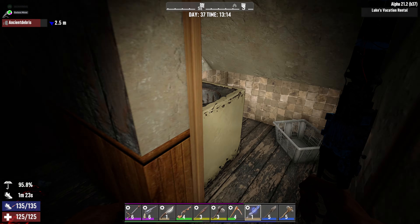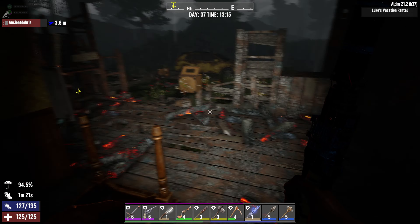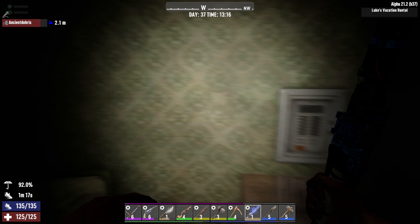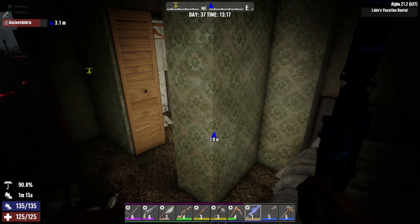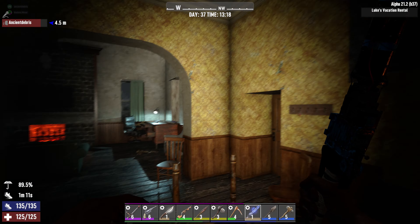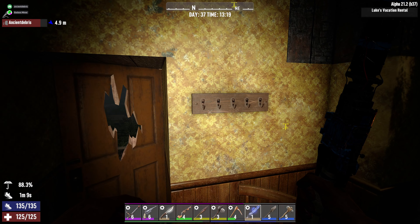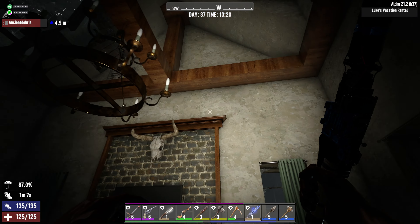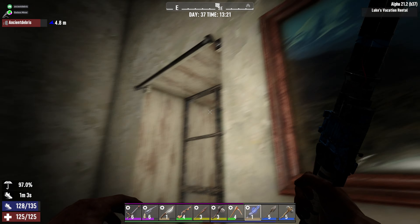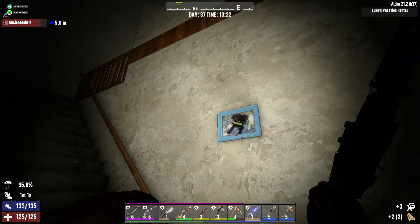You cleared out this place? You cleared out this place. Nice, there wasn't much here, buddy. It's just the one level, huh? Oh no, there's a second level — there's some stairs — but there's not much left of it.